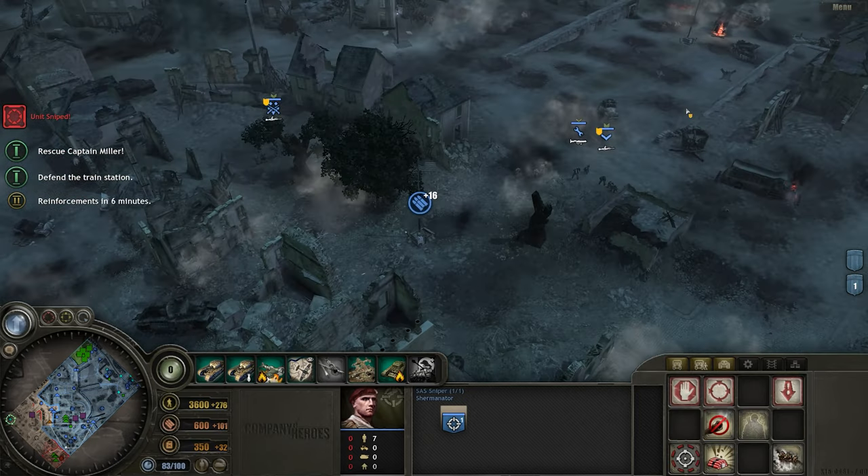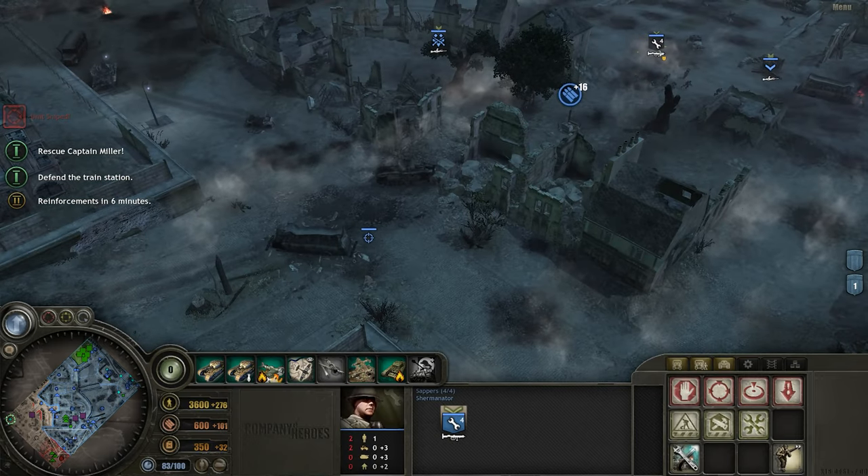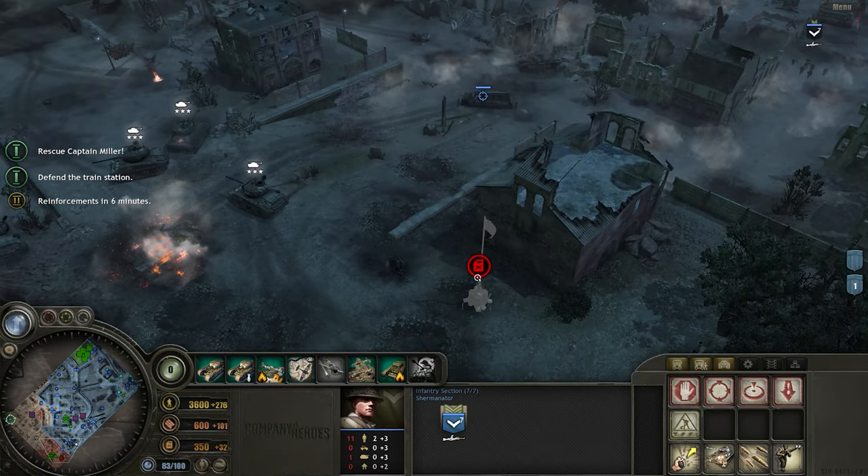I'll push up everything that I have, including my engineers. If you want to hold off, I'll repair those vehicles with my engineers. I'm pulling back the ones that need repairs. I'll capture that fuel.